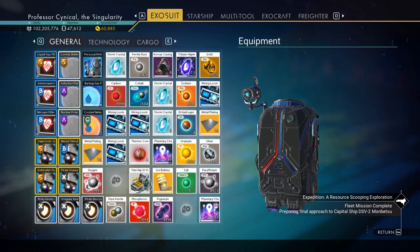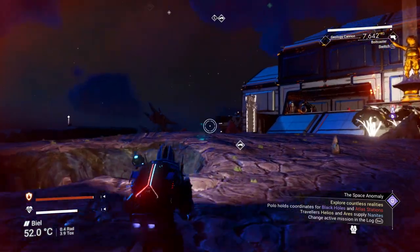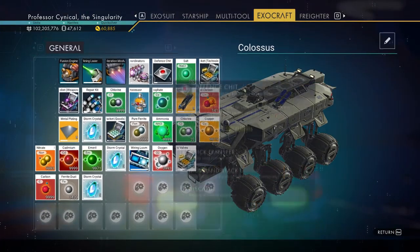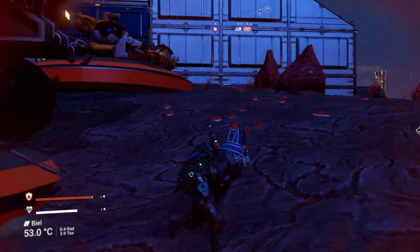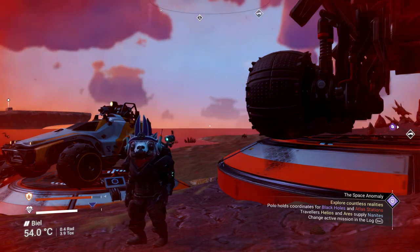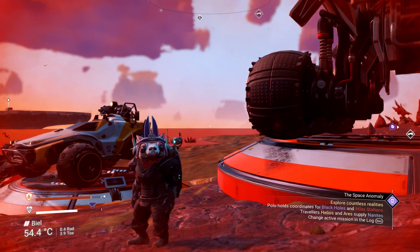We're now back in our menu and you can see all of those wonderful items are in our exosuit — always a good sign. But the proof is in the pudding: when we go back to the Colossus, will those items be in there too? Yes — there we go, fantastic! That's another glitch confirmed for No Man's Sky 3.34 — the personal refiner glitch, the speed glitch, and the exocraft duplication glitch are all still working.